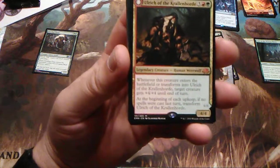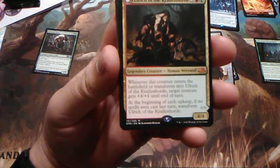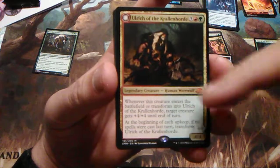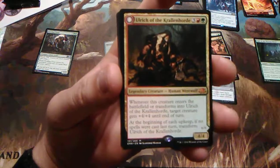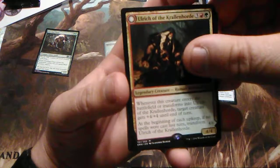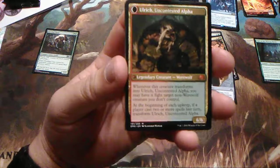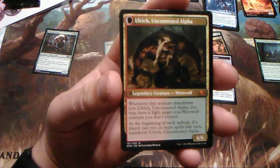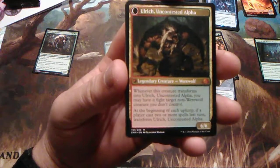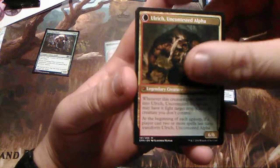Ulrich of the Krallenhorde — he's mythic, legendary creature. Whenever a creature enters the battlefield, target creature gets +4/+4 until end of turn. At the beginning of each upkeep, if no spells were cast last turn, transform. He's a 4/4 that goes into a 6/6 — Ulrich, Uncontested Alpha, legendary werewolf. Whenever he transforms into the alpha, you may have him fight target non-werewolf creature you don't control. At the beginning of each upkeep, if a player casts two or more spells, return him back to Ulrich of the Krallenhorde.